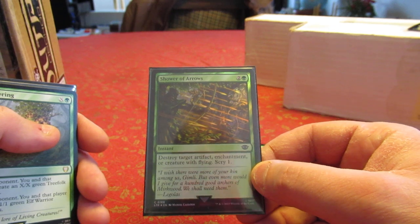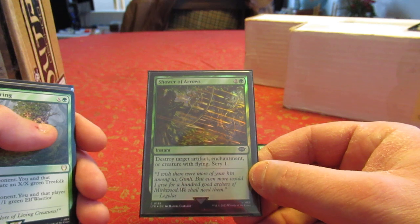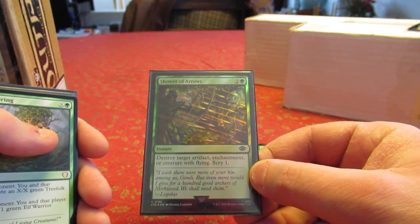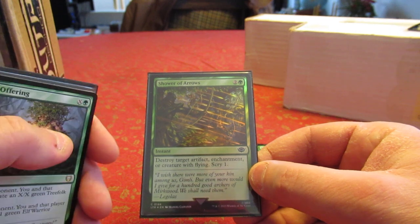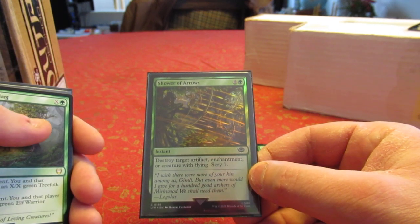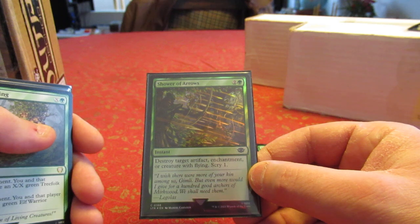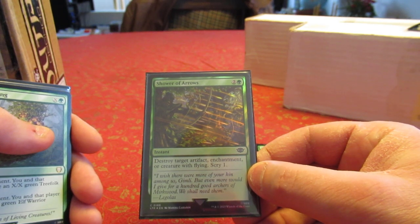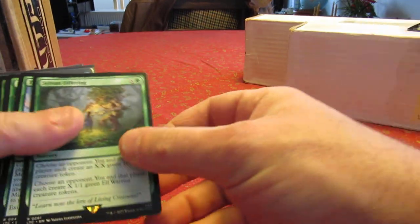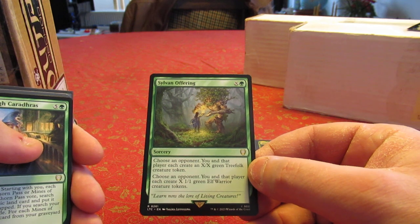I'm taking out Inscription of Abundance for Shower of Arrows. Not only does it destroy an artifact, enchantment, or creature with flying — so I can still kill a creature, just restricted to flyers — it also scrys, which is one of the main themes of the deck. So it feeds into what I want to do. At instant speed I can blow something up, scry, and get whatever scry triggers I have on the battlefield.